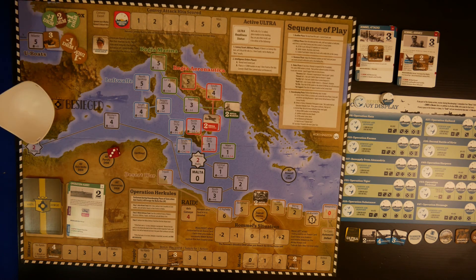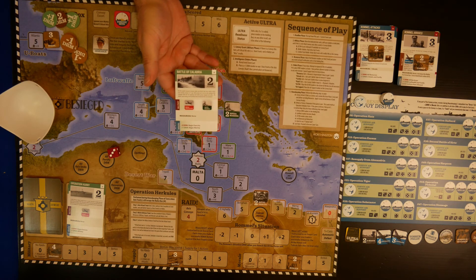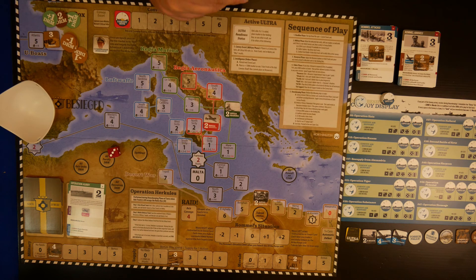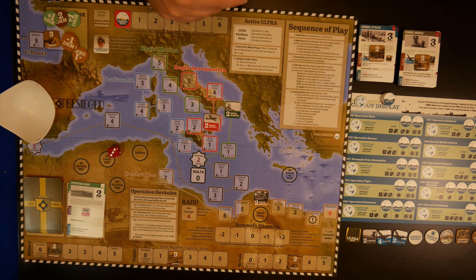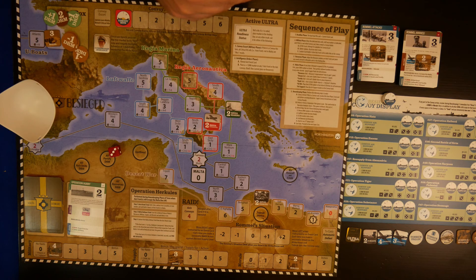Let's go to the next turn's headline phase and look at another card. We have the Battle of Calabria, card number four. The first notable encounter between the Italian and British task forces, both of which were covering convoys, on 9 July 1940 turned out to be the only meeting of the campaign where the two opposing main battle groups engaged each other. The Italians upon retiring were humiliated when bombed by their own aeroplanes.